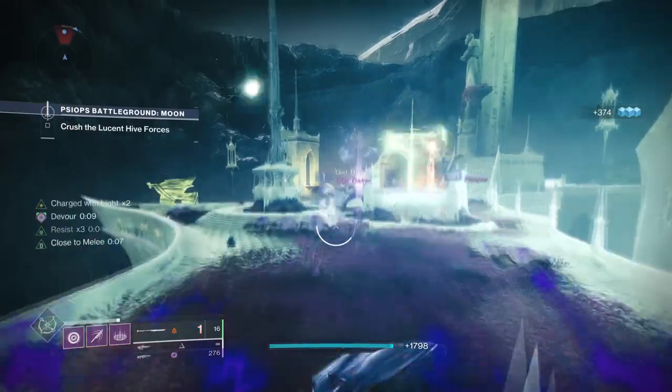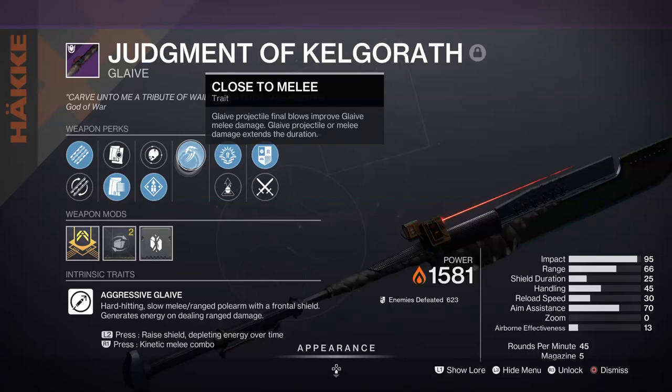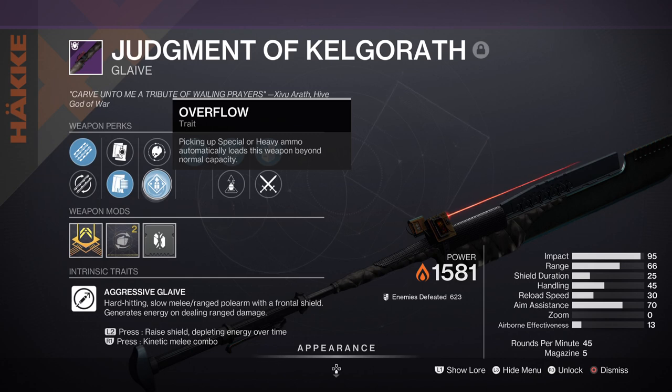The weapon being used is the Judgment of Kelgroth Glaive from this season, the first aggressive frame of its kind. The frame has a high impact rating compared to others, but sacrifices shield duration, indicating the playstyle should be as aggressive as possible. The weapon has a perk called Closer to Melee where Glaive projectile final blows improve Glaive damage by 30% for 10 seconds — a must-have. For the third slot, you can either use Demolitionist to auto-reload your Glaive after a grenade, or Overflow to overload the weapon with a larger magazine. I went with Overflow as it is easy to proc and provides enough ammo to sustain long fights. These perks make the weapon feel better given how slow its reload is, but it packs a punch when all damage boosts are active — provided you play aggressively.